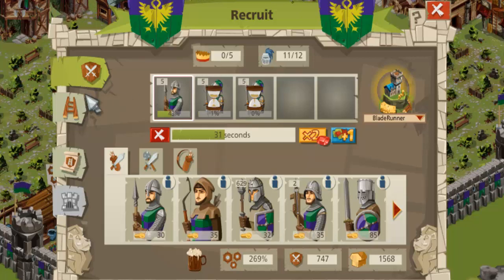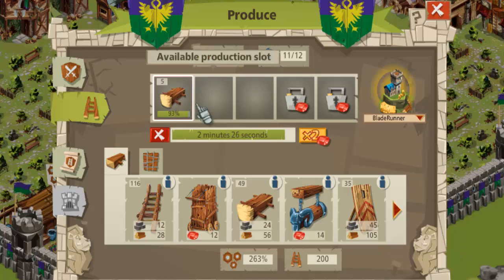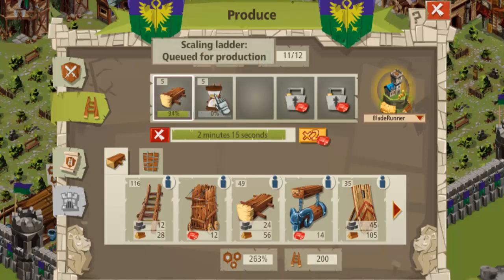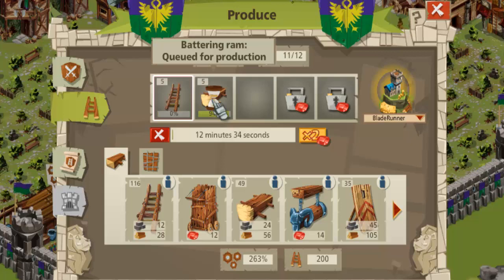But it's also applicable to tools, so if we click on the tools option, we can see that at the moment I've got a battering ram production in process. But I want to make an attack on a robber baron and I need some ladders — I can click on the ladders, select them, and repeat the same process: move the ladders to the front. It's click, hold and drag. You can change any of the production or manufacturing sequence formats for tools, for troops, or for your construction slots simply by clicking and dragging.